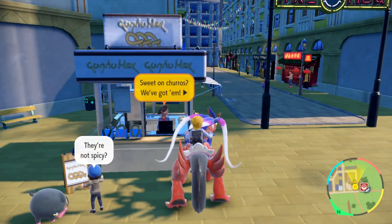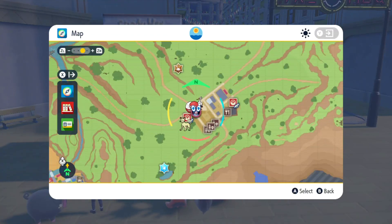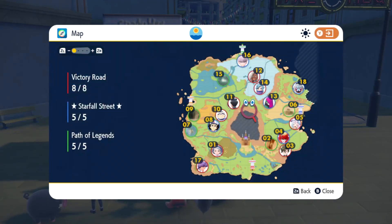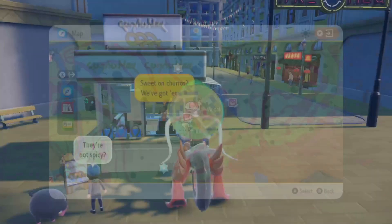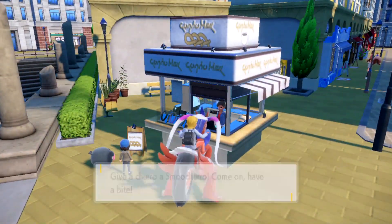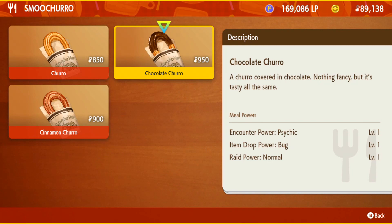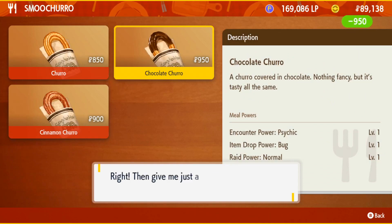Let's do Espeon next. I'm going to show you on the map where to get a psychic-catching bonus. I'm over in the normal gym town. There's a place right at the front of town, right beside the Poke Center, that sells churros. Who wouldn't want a lovely churro that gives you an encounter power bonus to psychic? Let's go ahead and get one and look for Espeon.